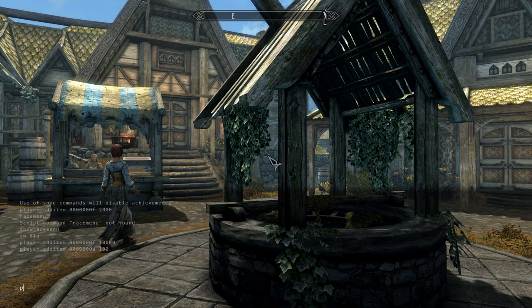Go ahead and type in player.additem. We have a space, then we enter in the Daedric item codes. All the codes are pretty similar. We'll start with the helmet: 0000139D, space, and 1. The number at the end represents the amount you want to add. As you can see, it pops up — Daedric helmet added!